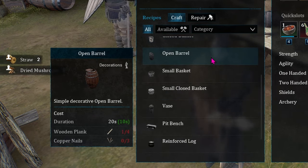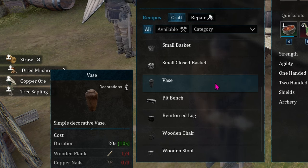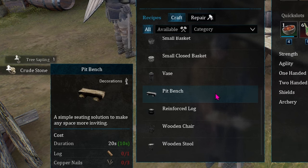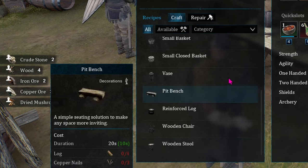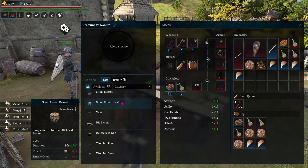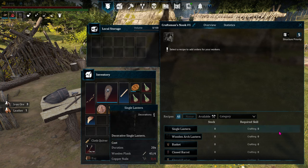They've made companions self-bandage when their HP is below a certain threshold, so no more walking around putting band-aids on everybody. Companions will also pick up loot from bandit camp chests with you, and they've significantly boosted all swords to make them comparable with the other weapons. They've added animations for vertical aiming for melee actions such as swinging a sword or chopping, villagers are doing more things like actually banging on the anvil when crafting, and they've added partial Xbox controller support.